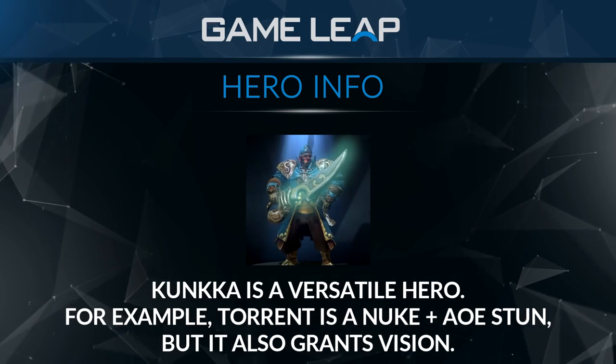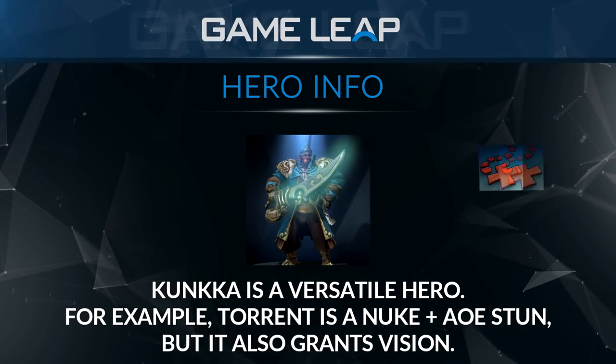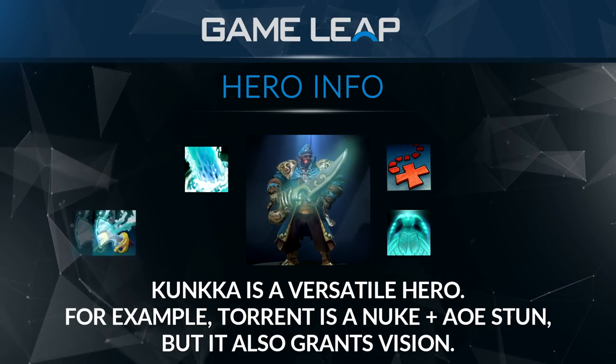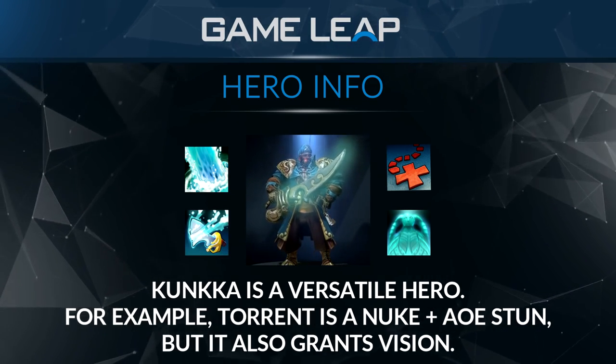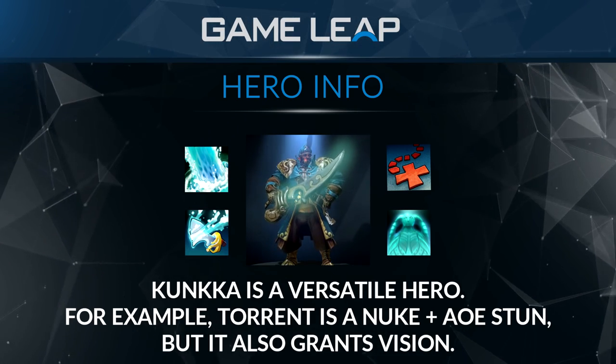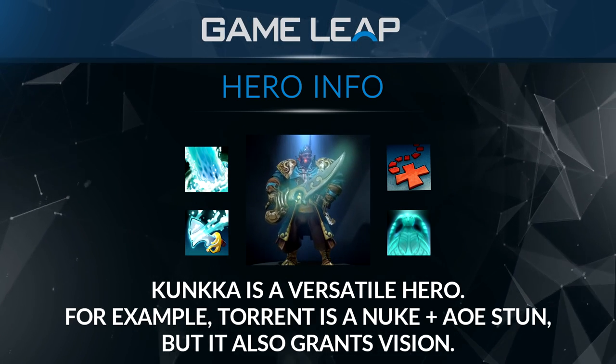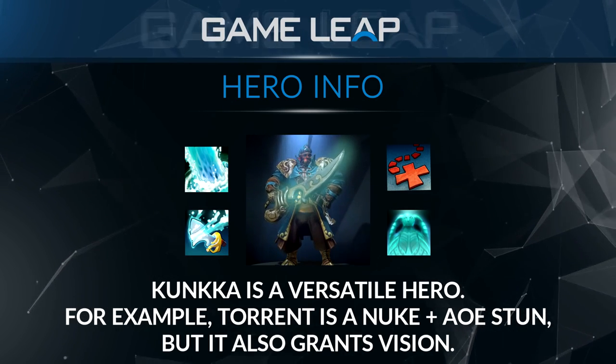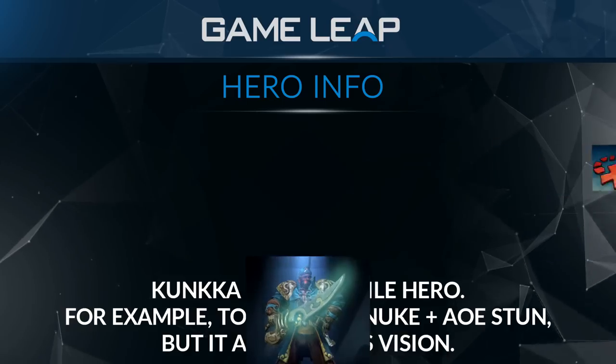Kunkka is one of my favorite heroes because of how dynamic his spells are. X, Torrent, and Ghost Ship are all spells that have multiple functions. For example, Torrent is a nuke attached to an AoE stun, but it also grants vision that you can use to X enemy heroes that would otherwise be in fog. He doesn't just have a set role like Crystal Maiden, who has a very specific playstyle every game. You can get creative with your spell combos, especially when you start factoring in variables such as mobility items.